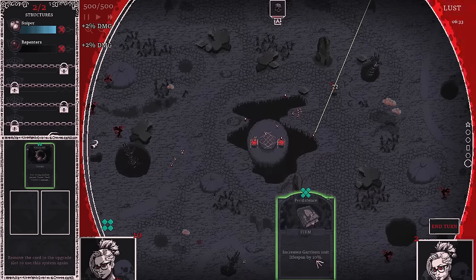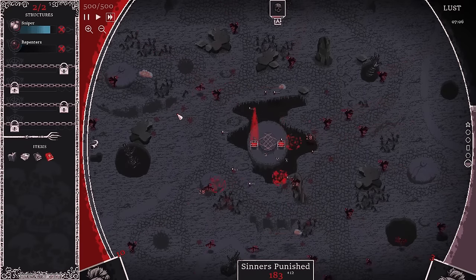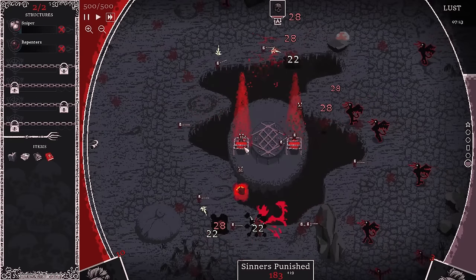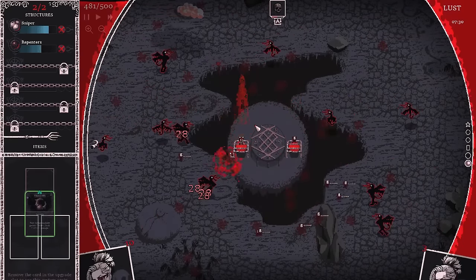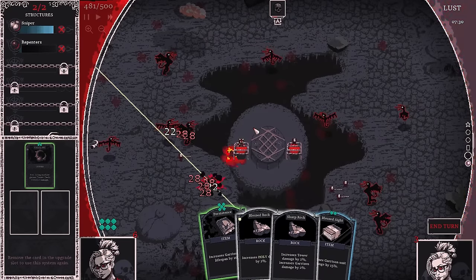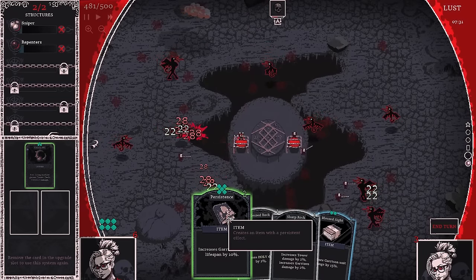I guess I can increase tower damage with this rock. This is getting much harder. Even with my faster spawn rate, they are coming really close. We might take our first damage here — and there it goes. Every time one creature escapes, we take a little bit of damage. We really need to increase our damage output right now.